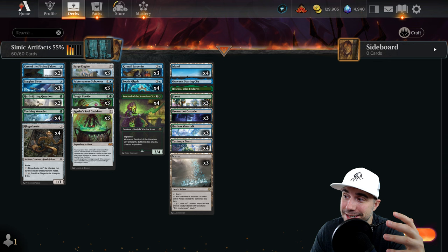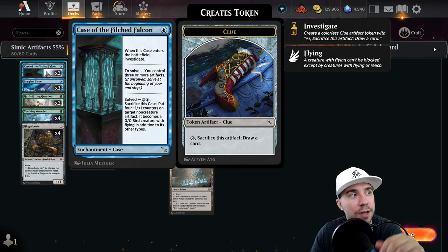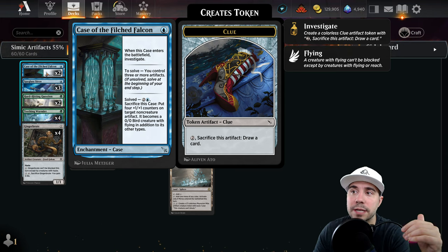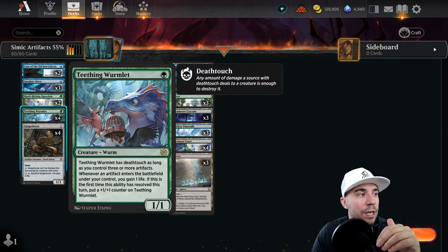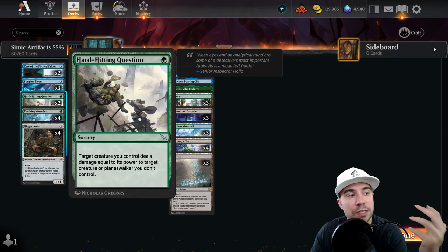Simic Artifacts has gotten a new card from Murders at Karlov Manor — the big one being Case of the Filched Falcon. When this case enters the battlefield, you get to investigate. To solve it, you control three or more artifacts. When you solve it, sacrifice this case and put four +1/+1 counters on target non-creature artifact, which becomes a 0/0 Bird creature with flying in addition to its other types. This is going to give us the ability to go over the top, making a huge difference early in your matches.